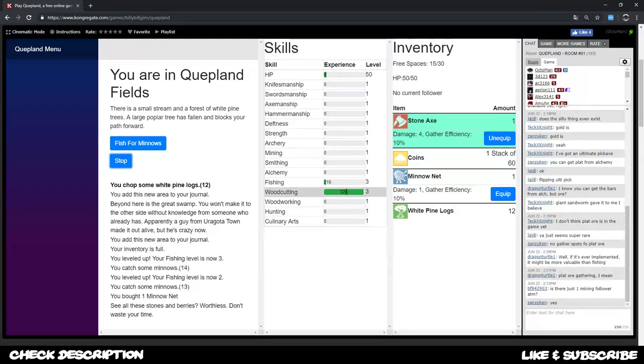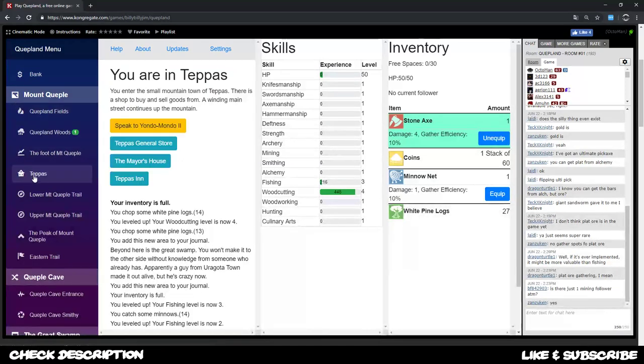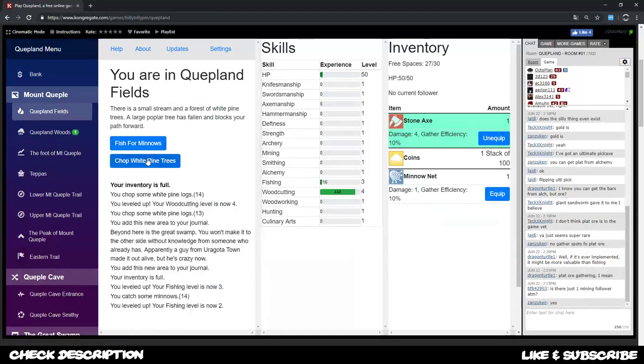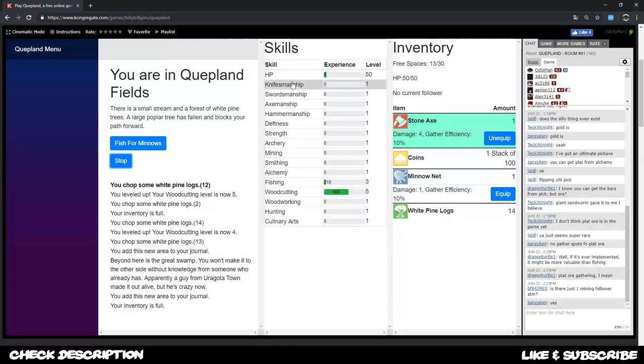This raises our woodcutting skill fairly fast — we get 8 exp per pine log. You can check exp values by hovering over or consulting the community document. We go back to Tapas general store, sell everything, and keep on chopping wood for the beginning to build up coins for better tools.